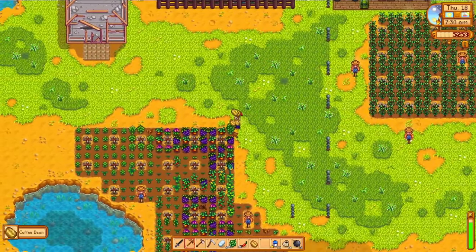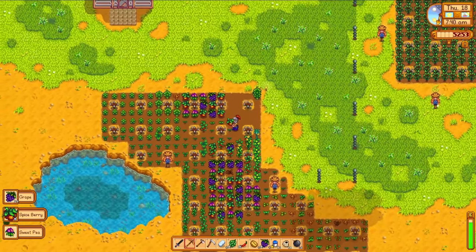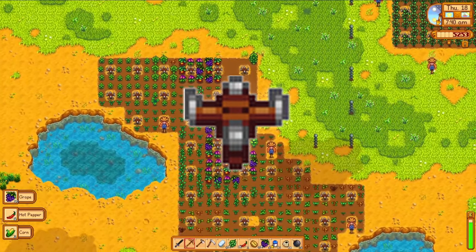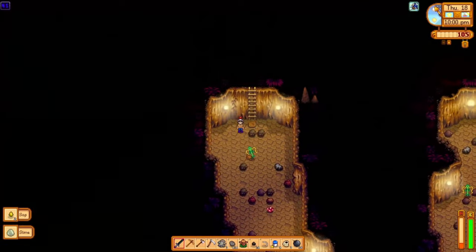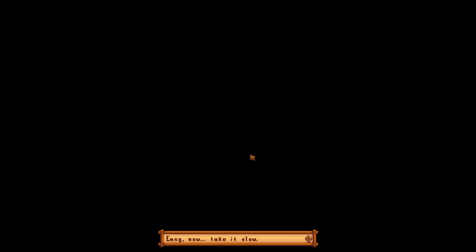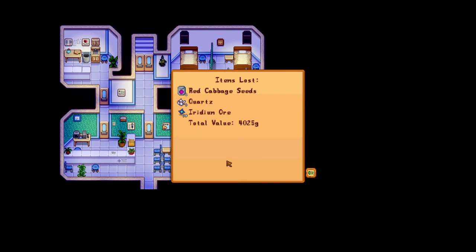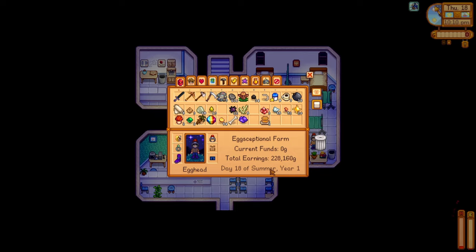The goal for the rest of the month is pretty much to spend it in Skull Cavern upgrading our capabilities. Our blueberries will continue making us money while I farm materials for the next tier of sprinkler. We've been using quality sprinklers which water the 8 crops around them — I'm gunning for iridium sprinklers, which water 24 tiles around them. Unfortunately I die again the next day, and this time it hurts more: I lose my red cabbage seeds, which I really want for the community center since they aren't available until year 2, and I lose 39 iridium ore. You can buy back one item from the Adventurer's Guild after dying, but it's pricey on the iridium side — a loss I'm just gonna have to egg-cept.